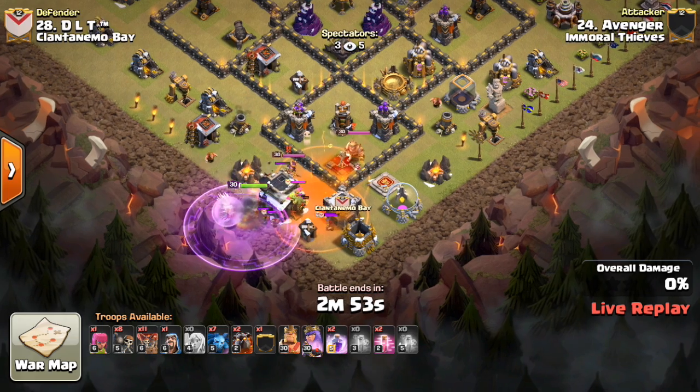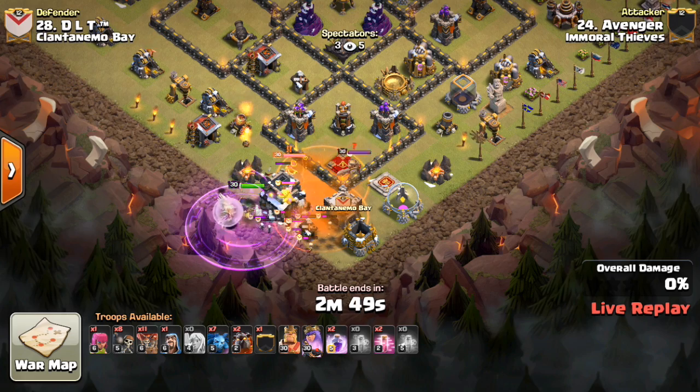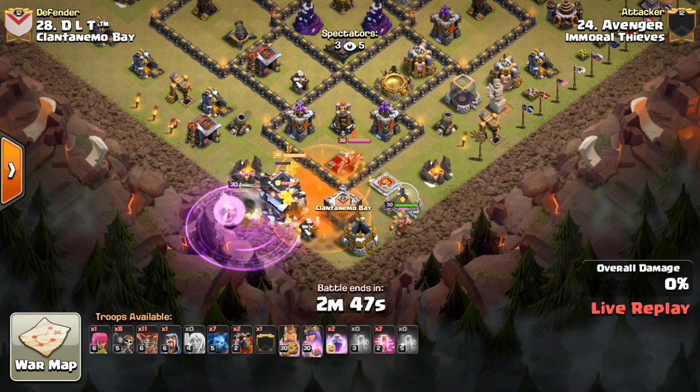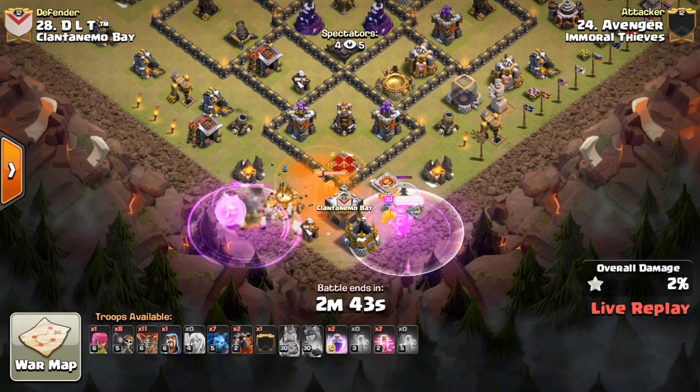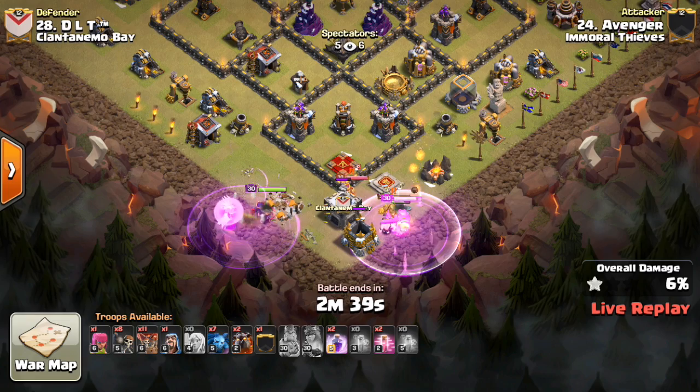This is Avenger, and he's coming at this base with a Queen Walk Laloon — pretty common. We might see a few of these today, because it's what seems to be working. Looks like he had to use the Rage and the ability both, so maybe a wasted Rage right there, possibly.